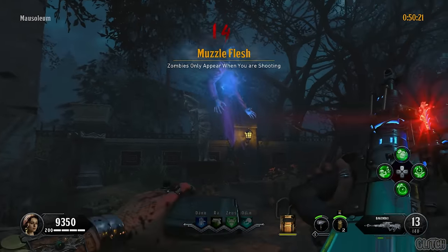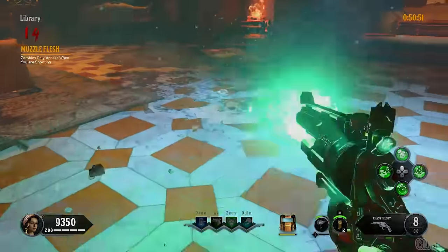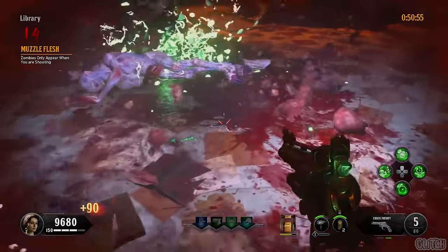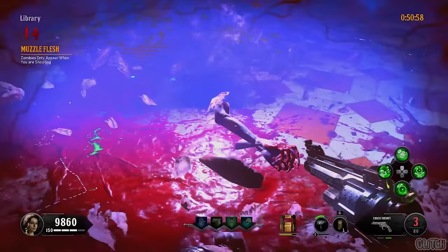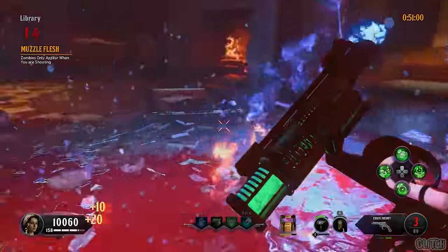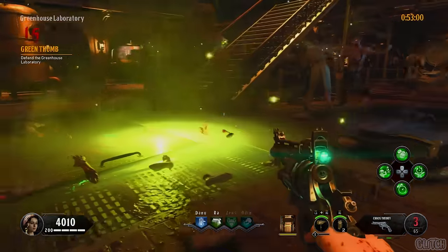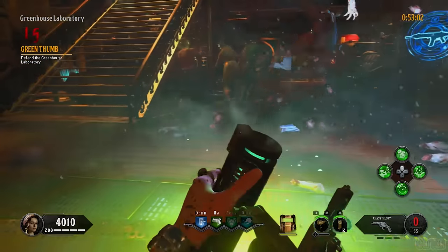For the fourteenth challenge, zombies will only appear when you're shooting. I spent this round in the library keeping a tornado shot firing while also firing some single shots here and there. You can also kill a decent amount of zombies by throwing down Wraithfire and using your specialist. For the fifteenth challenge, you must survive a round in the greenhouse laboratory — use the Chaos Theory to survive by the area's fast travel.